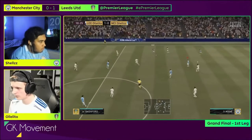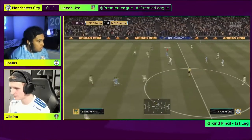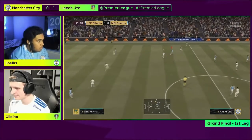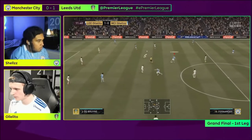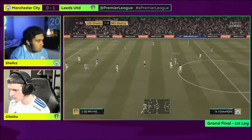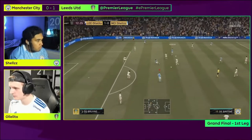Goalkeeper movement. Shells switches up his tempo, using quick passes to break Ololito's high pressing and right stick switching defensive plays. However, Shells is unable to score due to Ololito's great use of goalkeeper movement. This is one of the most underappreciated defensive skills to master.